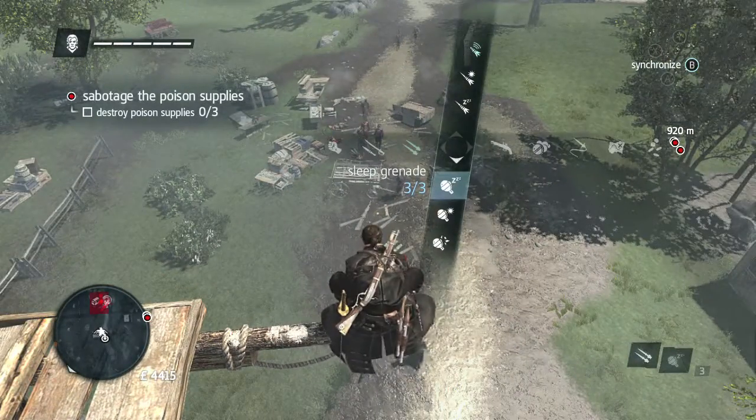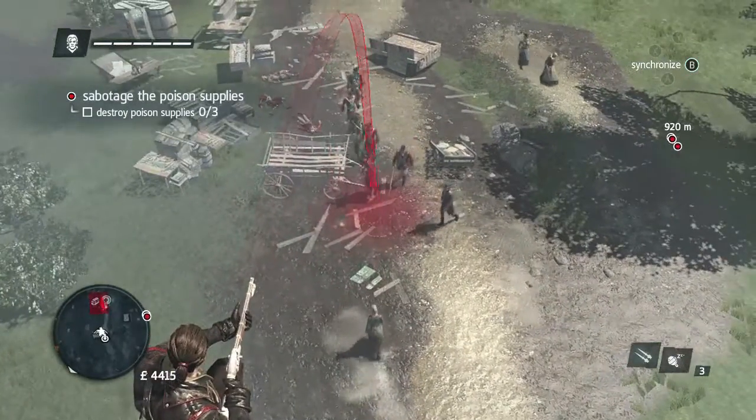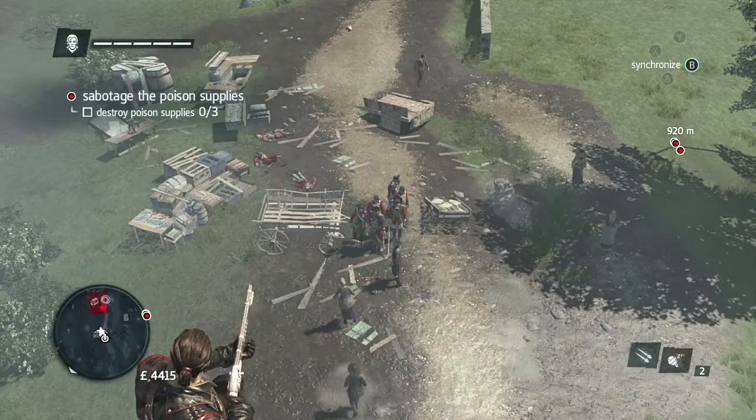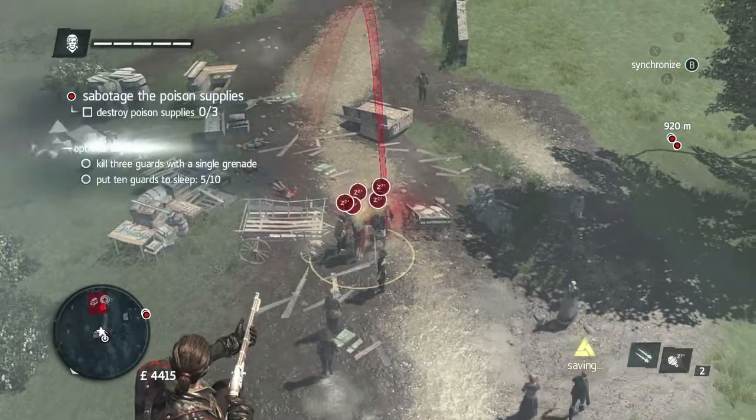Use a Firecracker Dart in order to get their attention. Then bust out your grenade launcher and try to fit all 5 of them in the circle. Once you shoot it off, they should all go berserk and you should get your achievement.